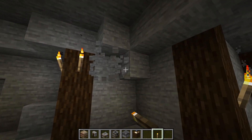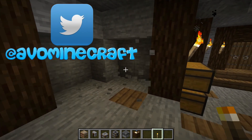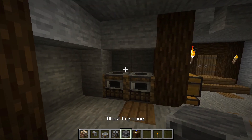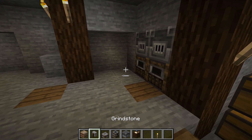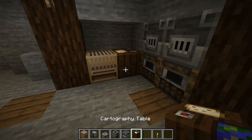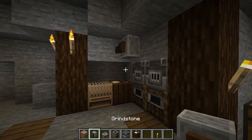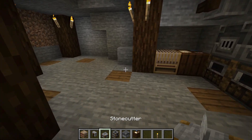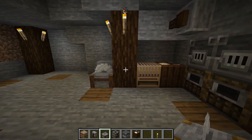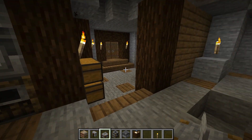Create yourself a little workstation area. Get yourself a little corner like this and dig out the blocks. In that, you can put in a couple of smokers, a couple of blast furnaces, a loom, a cartography table — and they will sit there very, very nicely. You can then above there put in a grindstone and also a stone cutter on the outside. You've got loads of toolage and loads of prep work there that you can play with, without taking up too much space within your base.